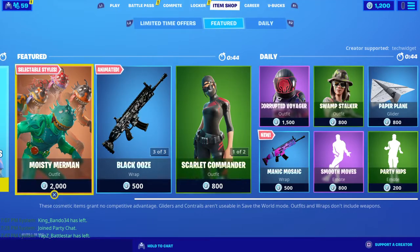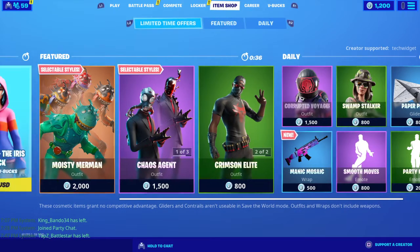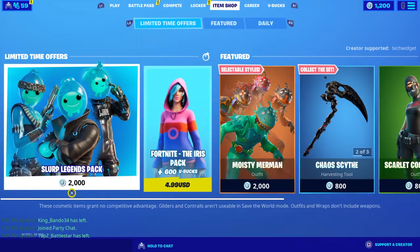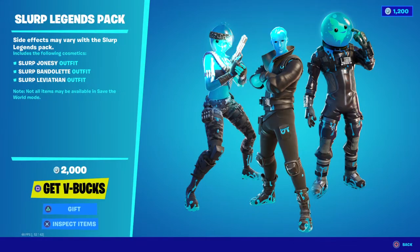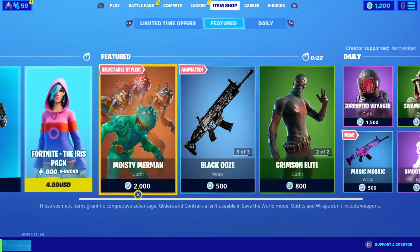Welcome back guys to another Fortnite item shop video. Today is March the 23rd. Make sure you use code tech widget in the Fortnite item shop. Let's say a hundred supporters — tell all your friends and family to use my code in the item shop and buy something with it, and then I will gift, once I get to a hundred supporters, I will gift the slurps legends pack to three lucky winners.